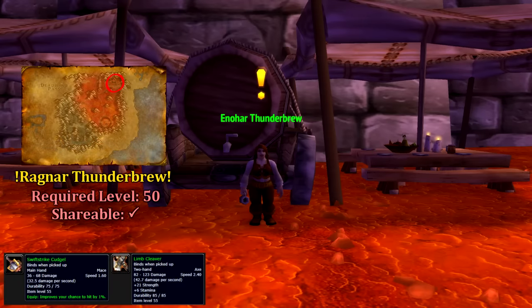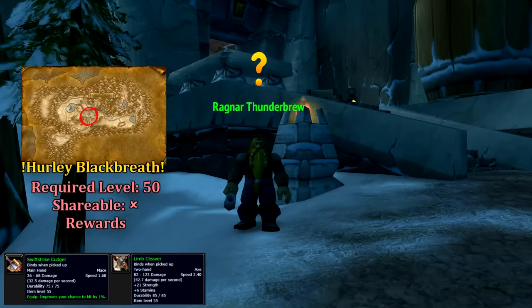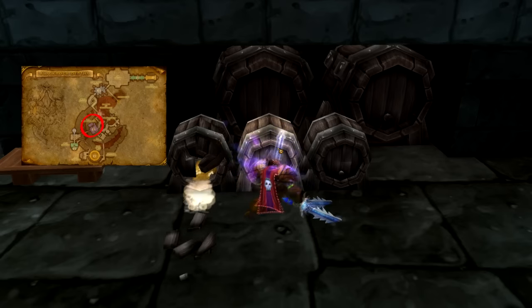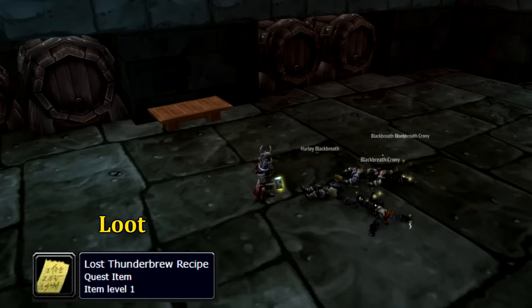Our final Alliance quest begins from Enahar Thunderbrew in Netherguard Keep. Enahar's only purpose is to send us to Ragnar Thunderbrew, who can be found in Karanos. Upon reaching Ragnar and speaking with him, he presents us with Hurley Blackbreath, sending us to the Grim Guzzler in Blackrock Depths to grab the lost Thunderbrew recipe from Hurley Blackbreath. There is actually one more Alliance quest in this dungeon, but that's for the Onyxia attunement, so I'll be covering that in a future video.